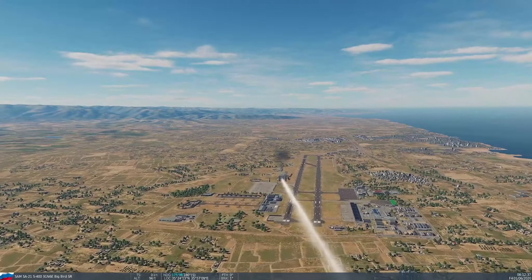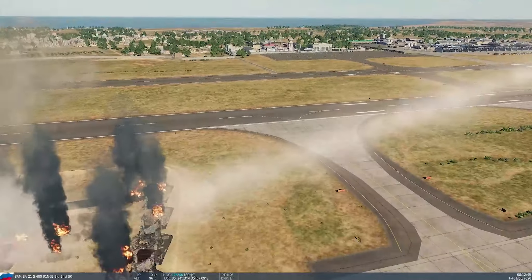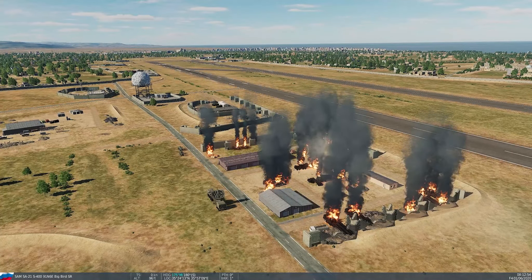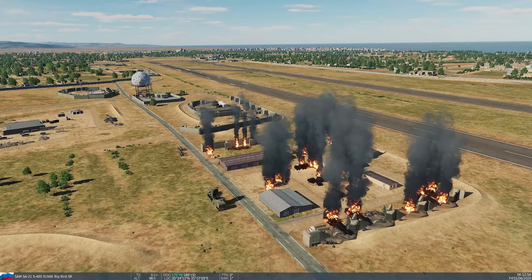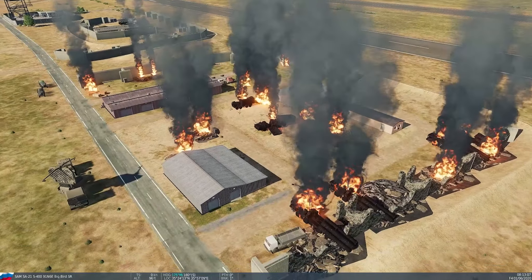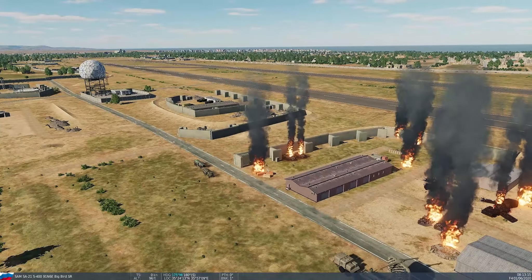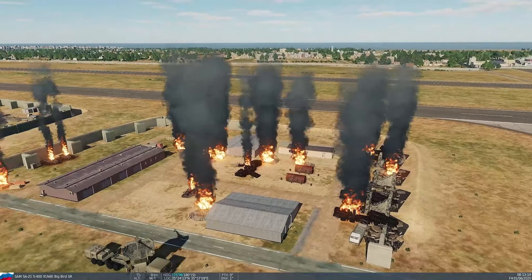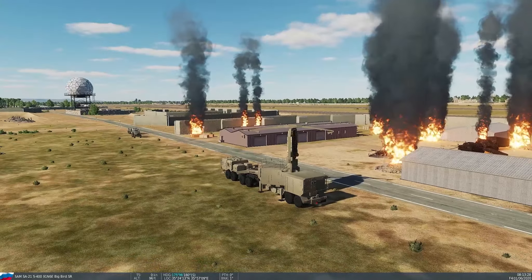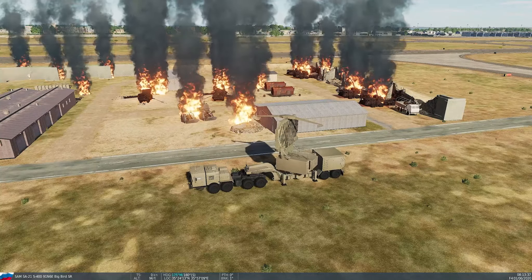So — initial attack: the S-400 took it, stood up to it no problem. Four TELs against 18 HIMARS — no problem whatsoever. It's all about the reload — who can get loaded up on the second round. There are so many other variables too: this is just HIMARS pitted against the S-400. There are other air defense systems in Syria, some of the most heavily defended airspace in the world. Take that with a grain of salt. The HIMARS outlasted the S-400 because they reloaded and got another round off before the S-400 was reloaded.